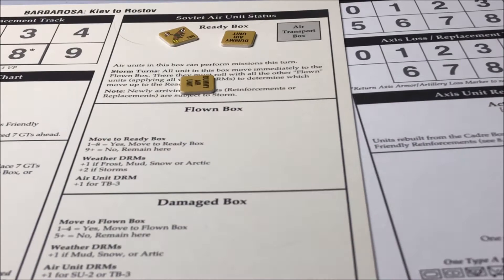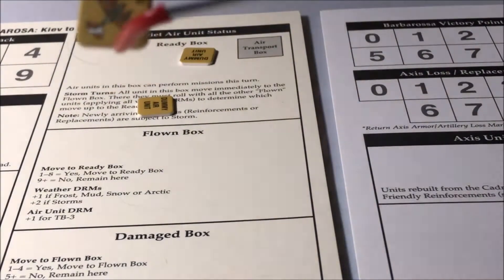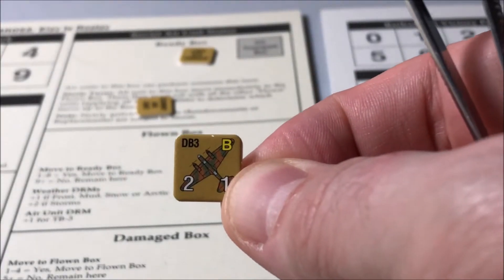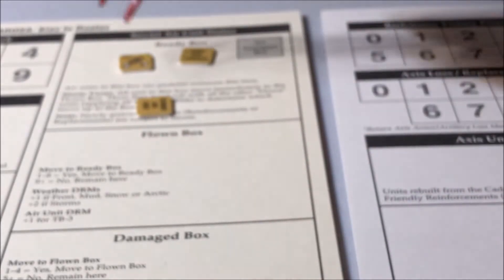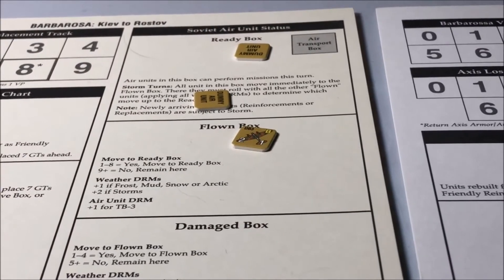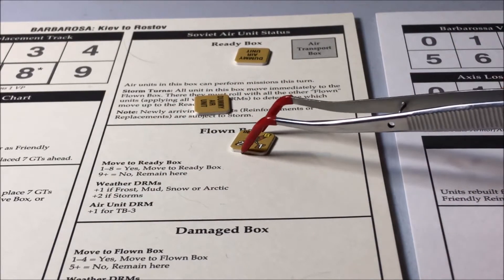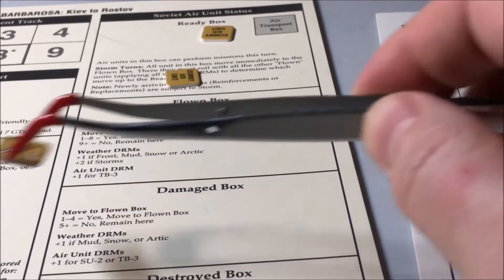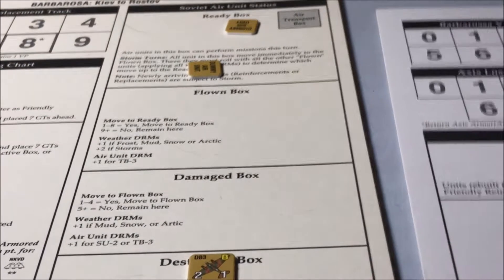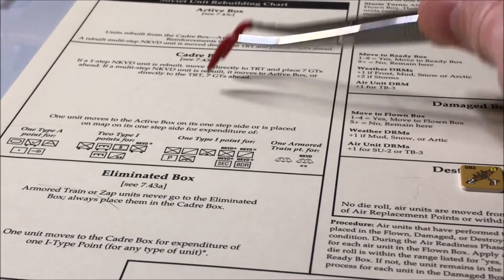You'll have air assets that will be ready and you'll use them for airstrikes. There is air combat in this game too, which is kind of neat. That counter there would be like a bomber. They'll fly a mission, then they'll go to the flown box. Then you'll have to ready your air units — you'll roll a die and this will tell you if you can move it to the ready box or if it remains there. The weather will modify the roll. If they're damaged, they go down here and could end up being permanently destroyed. No die roll — air units are moved from here only through receipt of air replacement points or withdrawal. These boxes are important because it also helps with replacements since you can rebuild things.